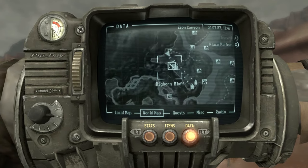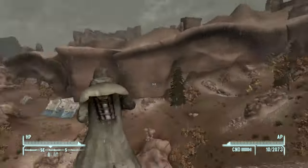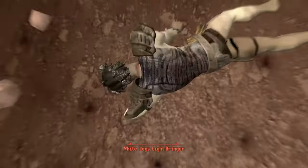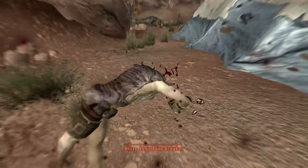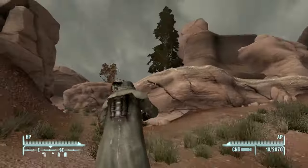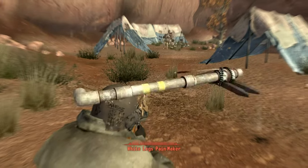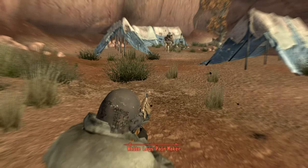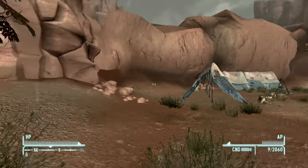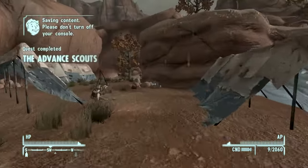This is just some optional things, but this is a completionist guide, so we're going to be doing everything. We're going to be wiping out the White Legs camps — mercilessly clear them all out because they've been bullying our boys back home at camp. Take the war totems. That's one camp done. The Advanced Scouts — complete.